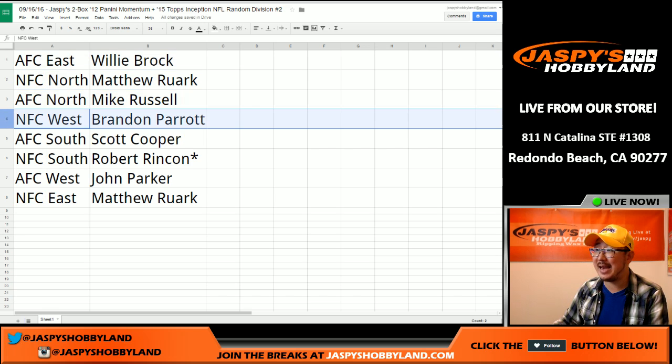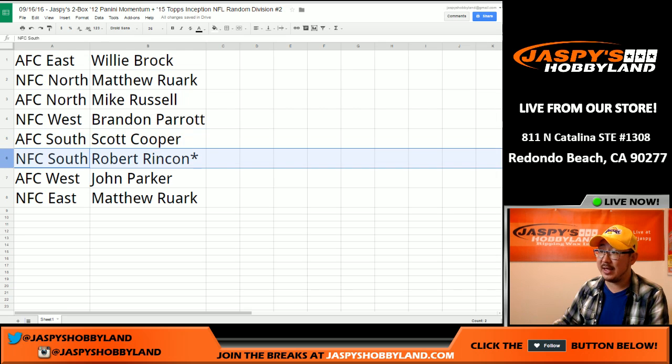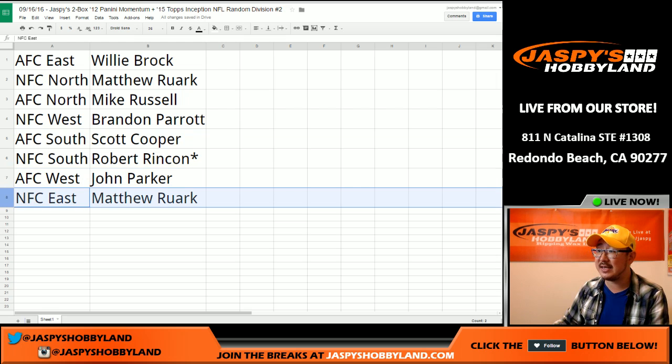AFC North for Mike, NFC West for BP, Coop you've got the AFC South, NFC South for Robert Rincon, AFC West for John Parker, and the NFC East for Matt R. So there you go folks, that was the randomizing portion of the video.